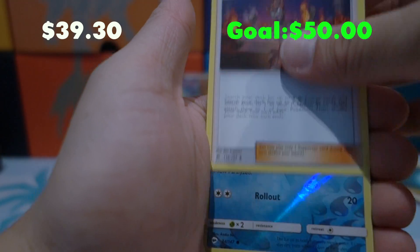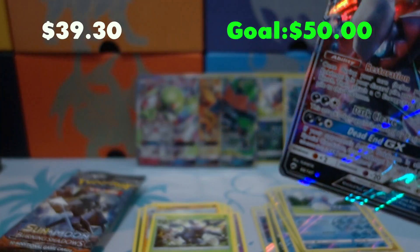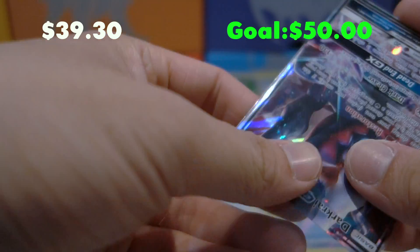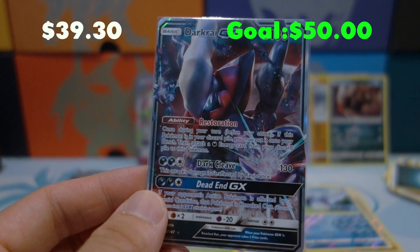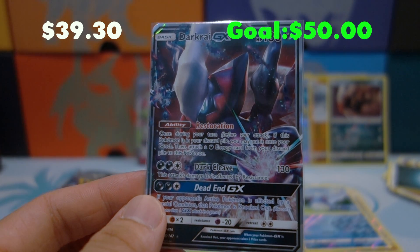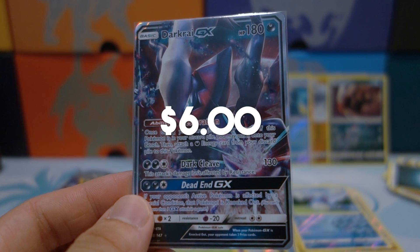Pack fourteen: Mudbray, Alolan Rattata, Pampered, Caterpie, Hitmonlee, Simsear, a Kiawe, and a Reverse Holo Mimikyu for the rare — and we got a Darkrai GX! So we got four hits out of this first half of the box. The first part was a bit slow and I got a little worried, but the hits are definitely coming. Darkrai GX is sitting at about six bucks — in terms of playability it's definitely up there, so I'm very happy with that pull.